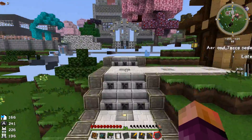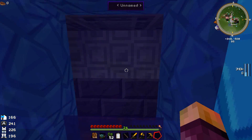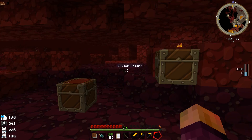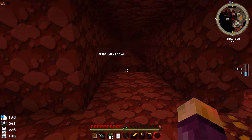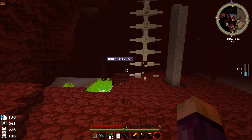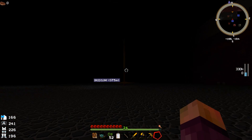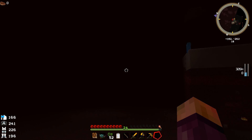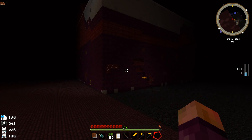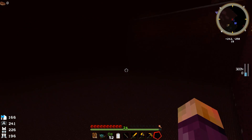Luckily I went to the nether via the spawn portal - I thought I'd spend like 12 hours trying to find iridium ore. But when I got there I saw they'd changed a little bit - someone had been strip mining down there. I found a massive quarry plus hole, where the quarry starts and stretches almost 400 blocks away, so I flew all the way around the sides trying to find any iridium ore.